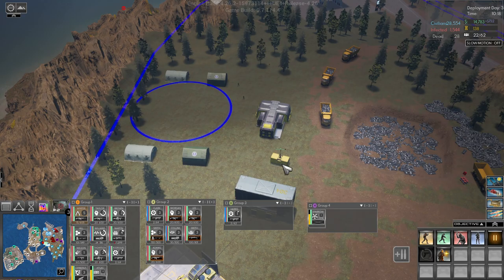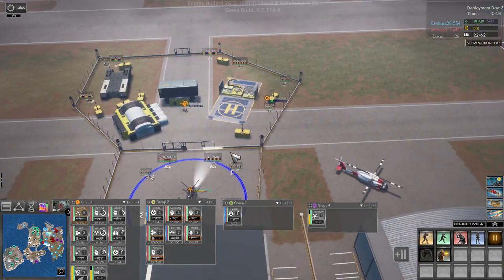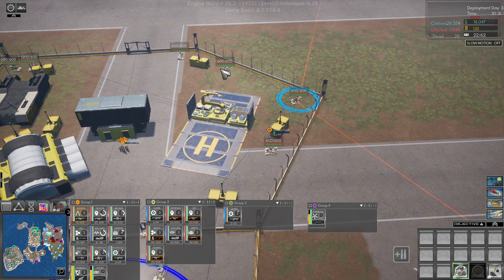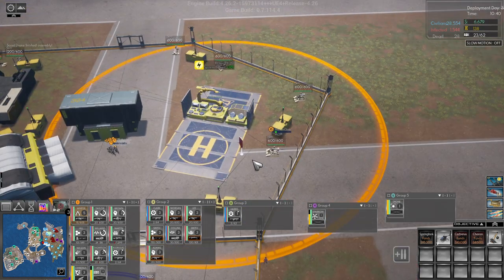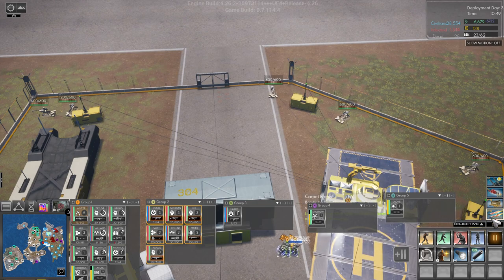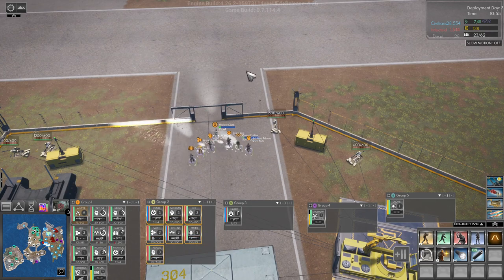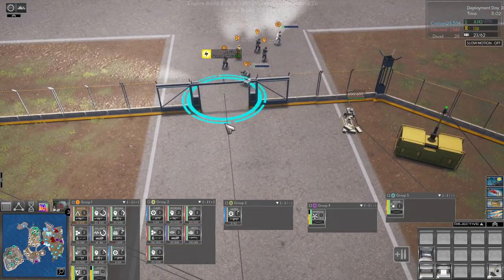Group five. I want to see what the range is on that thing. You're done. Let's order another Cerberus for group two. Group two, come up here - get into formation. Open. We're waiting for our two spec ops, but they can join.